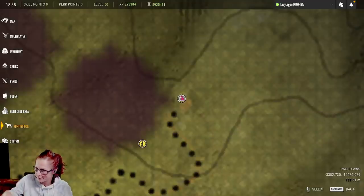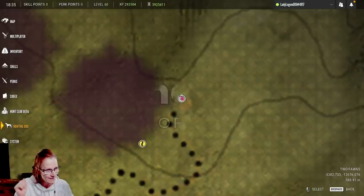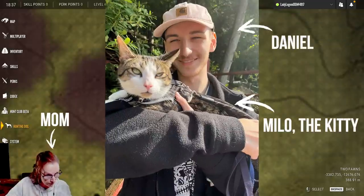He's just starting from fresh. I've invited him to my Silver Ridge Peaks map, so we're gonna be playing together. My son's name is Daniel — I don't have a webcam for him but if we do it more I'll get him a webcam. Right now you're just gonna see me but we're gonna be together in Discord.